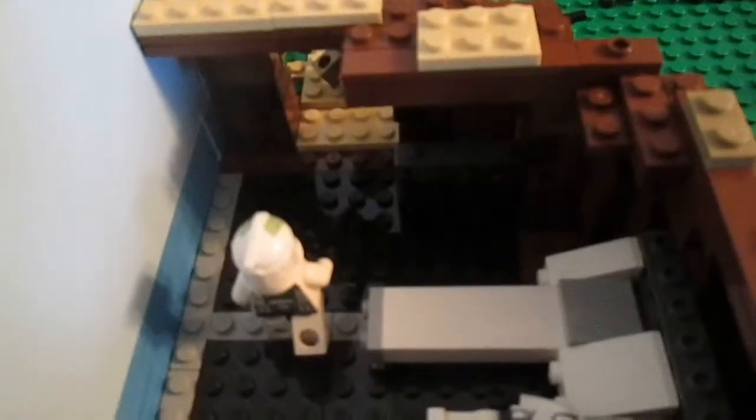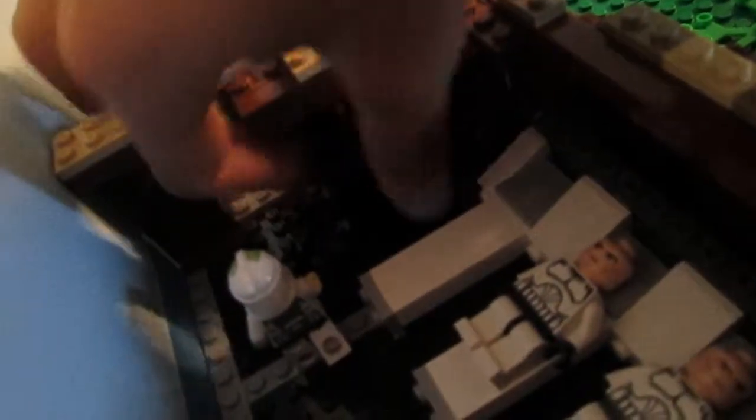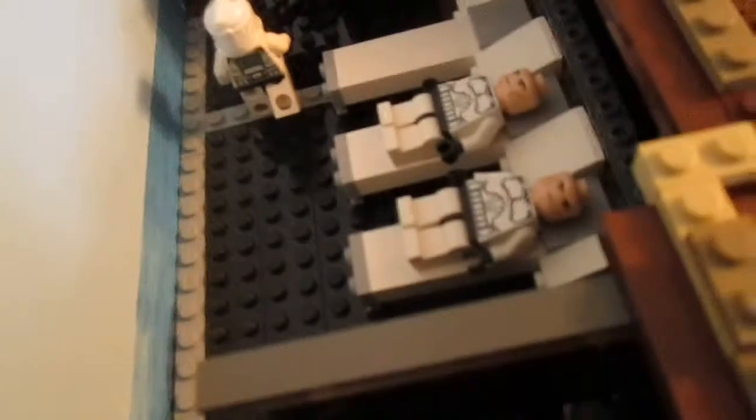This guy is going out to help the guys waiting to ambush. Back here you can't really see it, but we have our easily accessible gun rack — and that just fits right on there. And then in here we've got our toilets and everything, and the sink, and toilet paper rolls. I kind of like those toilets quite a bit.